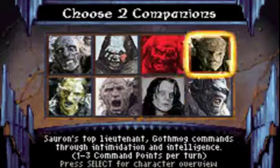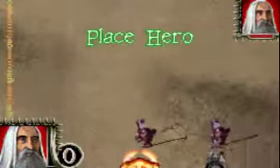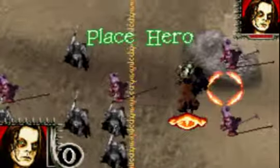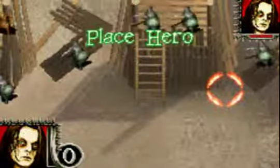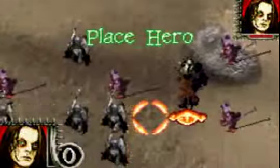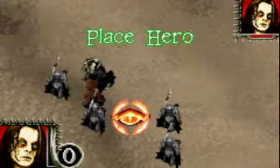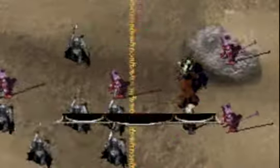I'm gonna be using Wormtongue and Gothmog. One thing — we have Saruman in the middle. We can figure out which one probably needs it more. How big is the left flank? Okay. Yeah, Wormtongue can go over there, and Gothmog right there.